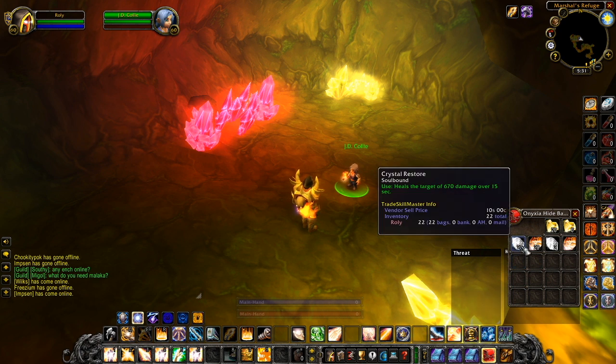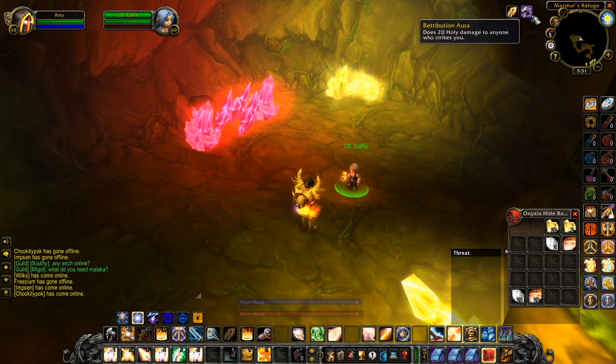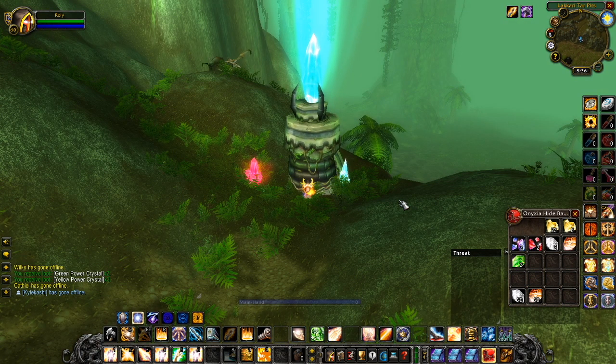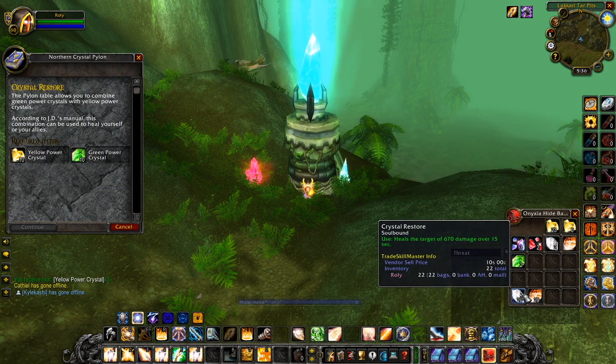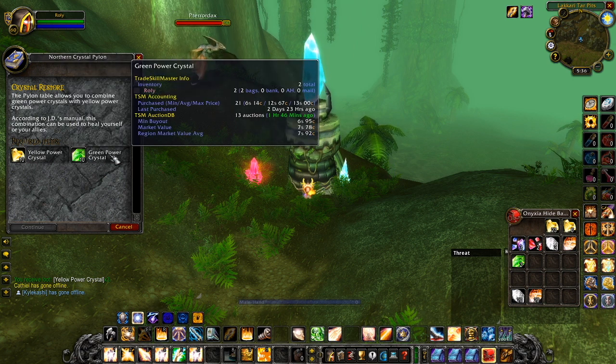All you need to do is decide whichever crystal you want to get — whether it's the Charge, the Restore, or any of the other ones. For us specifically, in the last video we only did the Restore and the Charge ones, which are both found in the Northern pylon. The Northern pylon gives us the Crystal Restore and the Crystal Recharge. For the Restore, which does the Heal Over Time effect, you need 10 Yellow Power Crystals and 10 Green Power Crystals. For the Charge, you're going to need another 10 Yellow Power Crystals and this time 10 Red Power Crystals.